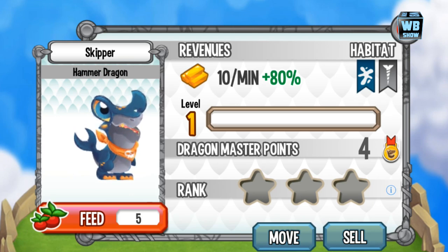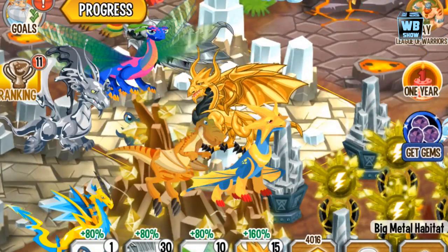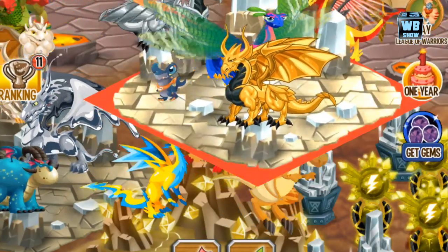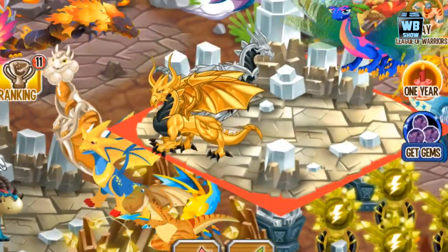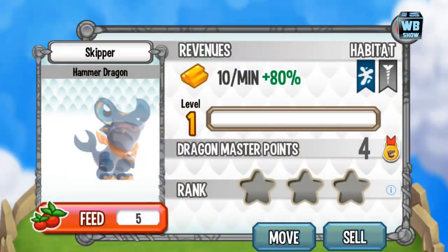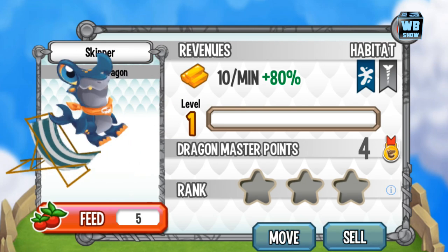Some of you that don't have the pure dragon would probably be screaming right now. Anyway, this dragon is really laid back — it has like a beach chair and a drink, kind of a tropical island vibe. Let's zoom out to see how big it is. It's a bit hard to see since the gold dragon and another dragon are covering it.